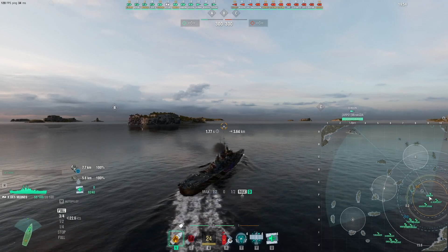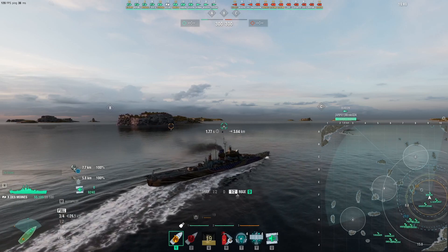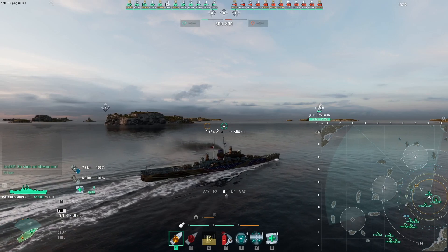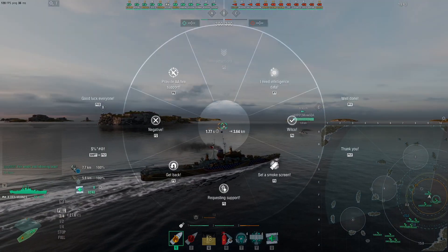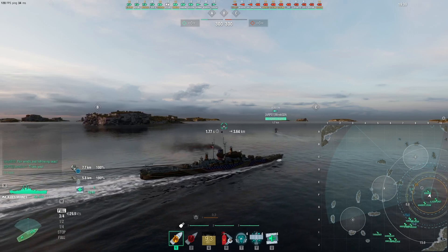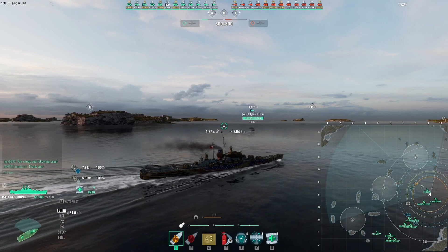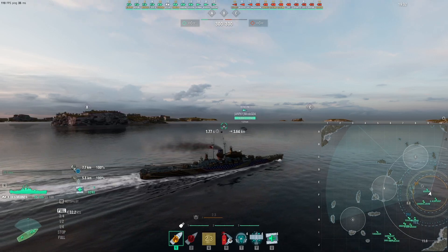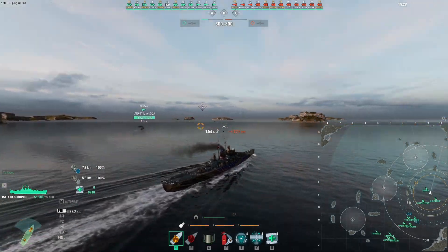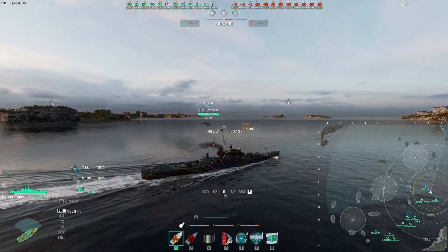Interesting map, this one. I don't particularly care much for this flank, if I'm honest. I prefer the other side, the other flank, when we're this side of the map. But down at I3, I4, or J3, there's some nice islands that are just great for parking a cruiser like the Des Moines behind, where you can get nice and close to the cap and radar at your leisure. But let's give it a try — let's see what we can get out of her.